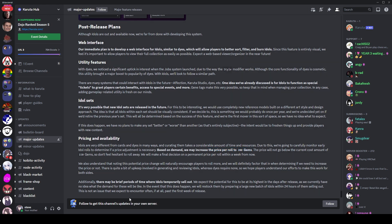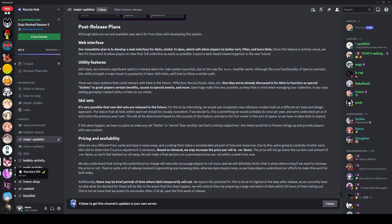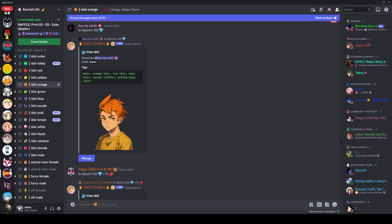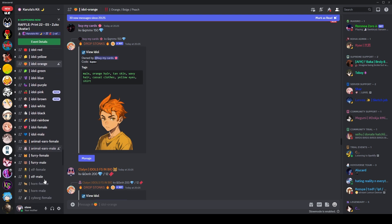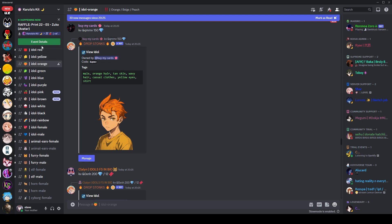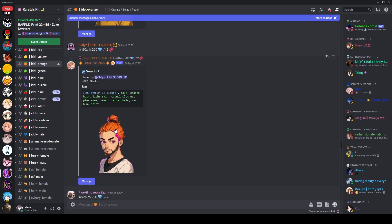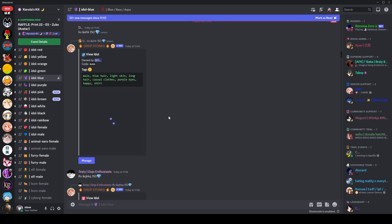A lot of people are buying idols at the moment because they're new, so apparently they would sell out and then generate more. Let's go and have a look at some idols — I'm going to use the Kit server because they've set up a bunch of channels for idols, which is really cool. As you can see, some tags are more common than others; we've got ones for hair color here, so this channel is orange hair and everyone here has orange hair.